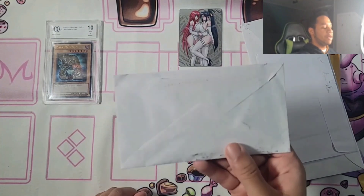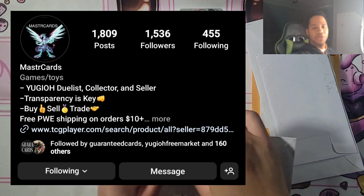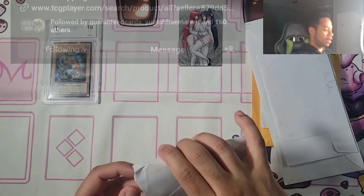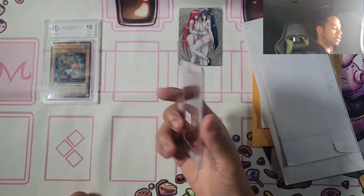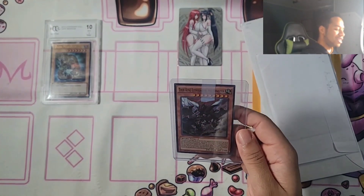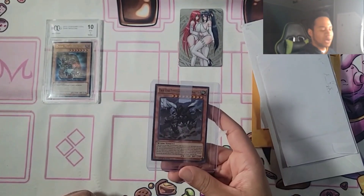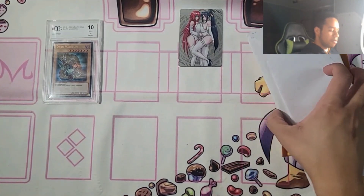This next piece of mail is from MasterCards on Instagram. He sells a lot of really amazing cards and is a huge fan of Galaxy Eyes and Gene Raiders — a really cool guy to talk Yu-Gi-Oh with. We have a card here — it's another True King Lithosagian the Disaster. I think I have a rare copy already, so this will be my third copy now. Really cool — put that to the side. Thank you so much, bro, for the card.